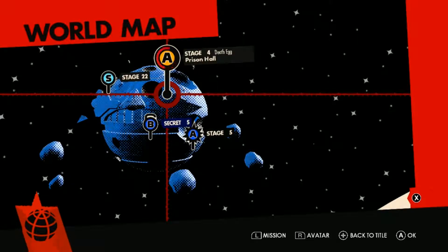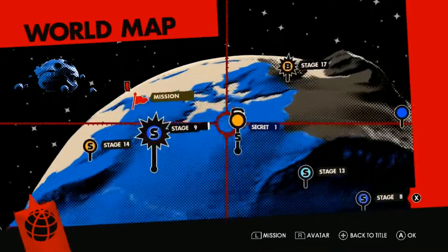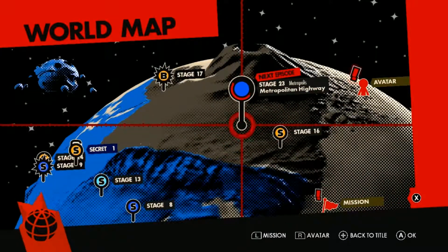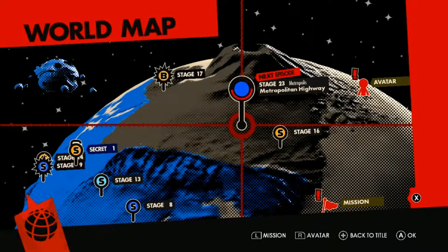The Death Egg is destroyed, obviously. We also did stages along the way. So this time we're going to do Metropolis Highway.